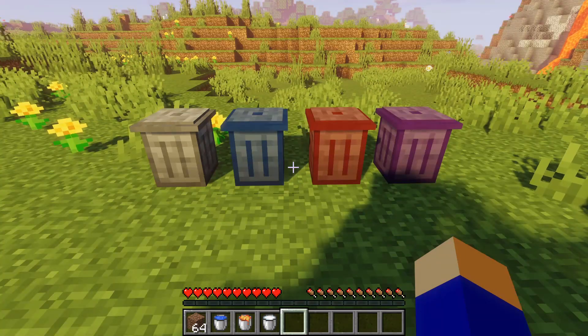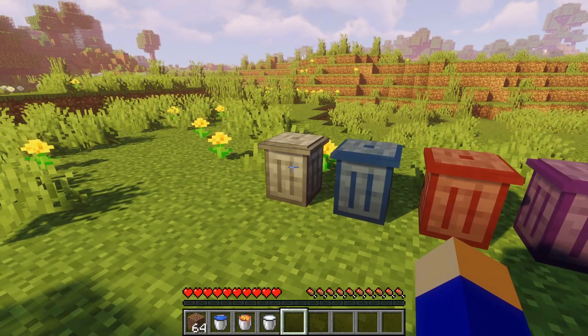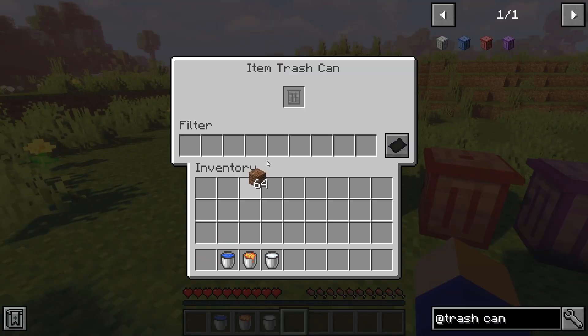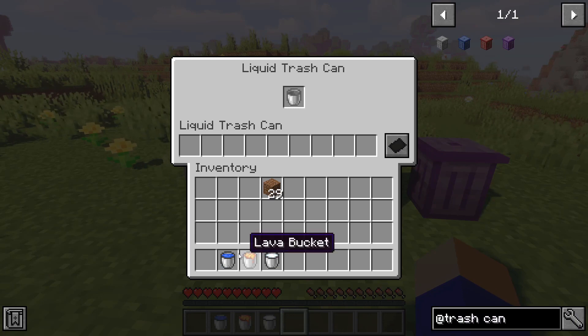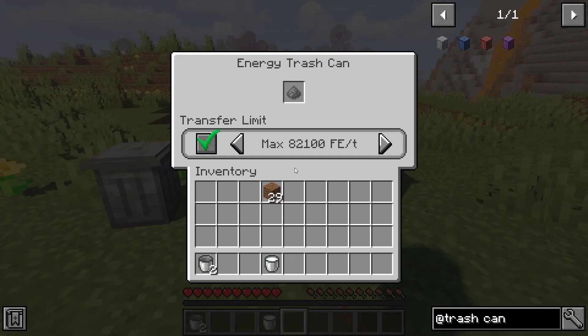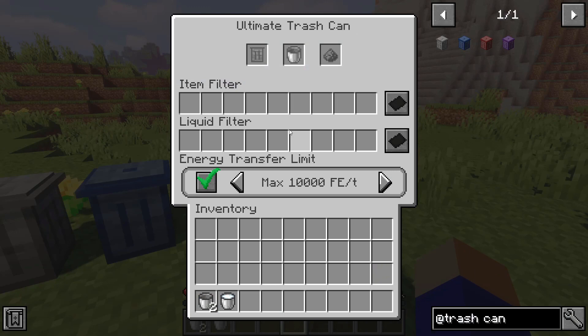Trashcans adds 4 different types of trashcans to the game. There's the item trashcan that can be used to get rid of any item by placing it in a slot, and you can also white or blacklist items. There's the liquid trashcan that can be used to empty your bucket that contains a certain liquid. Then there's the energy trashcan, which can be used to toss out energy such as redstone. And the ultimate trashcan can be used for all three purposes at once.